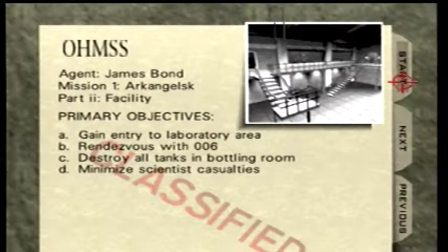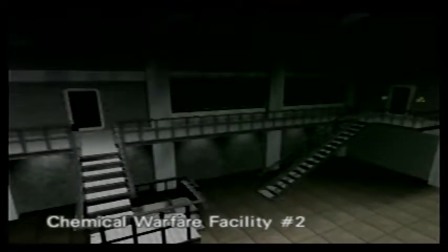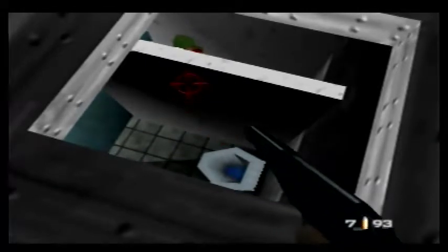Hey guys, welcome back to Let's Play GoldenEye. Right now we're going to be playing the Facility, the second map. It's probably one of the easiest you can play. There's one thing, and somehow he fits down here — I don't know how he gets here. Maybe down a rope, but I don't think he could get down here without breaking something.